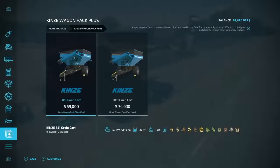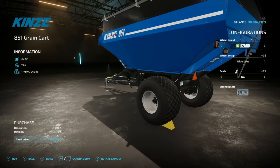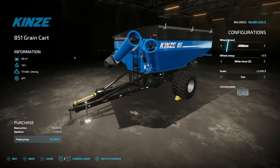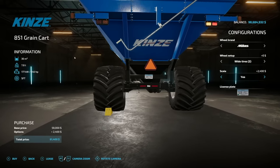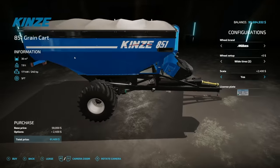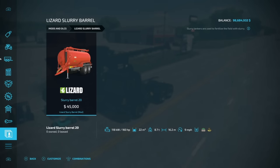Next is the Kinsey Wagon Pack Plus featuring two Kinsey wagons — the 851 and the 1051. They hold a decent amount of crops. Tire brands include Trelleborg, BKT, and Vandestan as well as Lizard. You can add a scale and license plate. A really neat new feature is an animated clean-out door at the bottom with a new discharge point, along with the scale and new heaped fill volume.